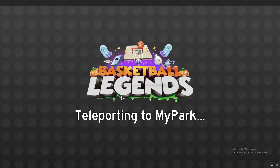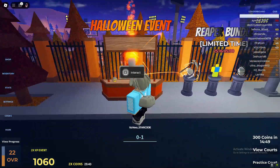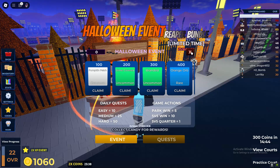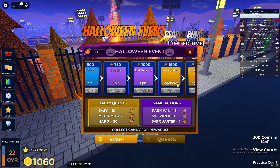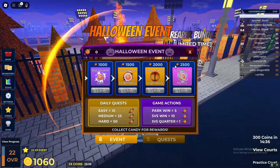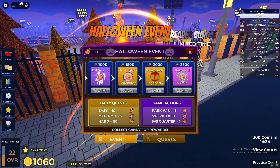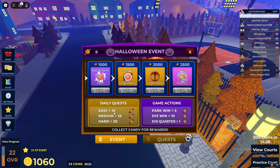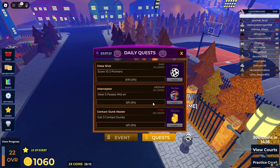Let's teleport to MyPark and see what to do. We've got a Halloween event, let's interact with this. So candy corn — you can actually go ahead and get the graveyard mythical basketball. To get candy corn, what you can do is just do your daily quest and do game actions such as park wins, 5v5 win, 5v5 quarter, as you can see. These are the quests you can do to get yourself rewards, and there's a Halloween quest as well, which is pretty cool.